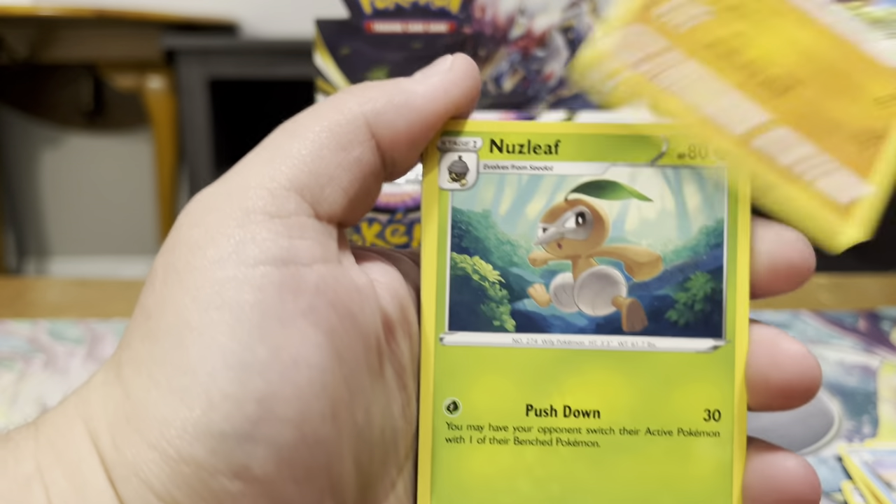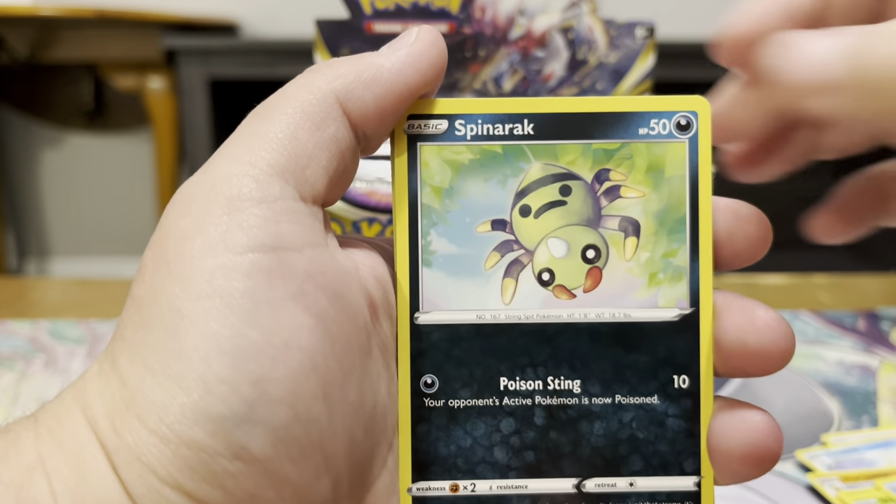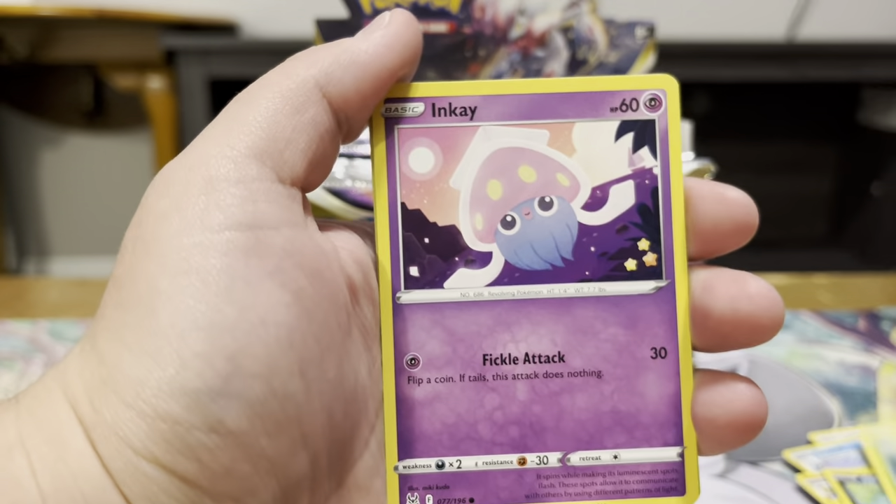We got a Swanna, Hariyama, Nuzleaf, Blipbug, Finneon, Spinarak, Paras, and Inkay.